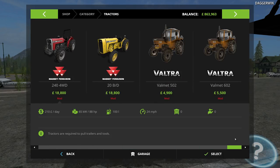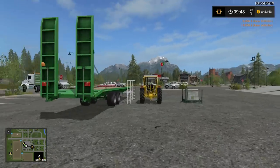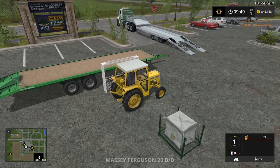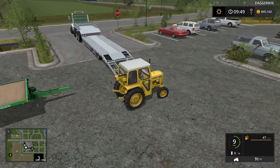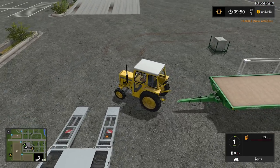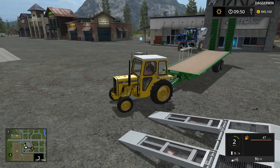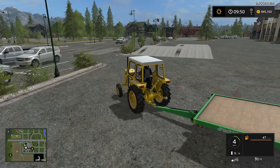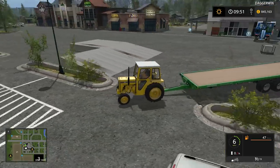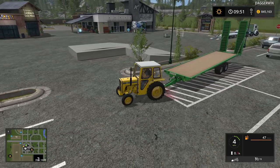We've got a few yard shunters. This one here looks like a brilliant machine for this job - obviously very small, but it's a totally empty trailer so it should be able to move it. I do like the industrial Massey Fergusons, they look very unique. Okay, clearly it is still very heavy, but the mighty Massey can still move it out of the way, which is all I want to do. We'll just put it over here.